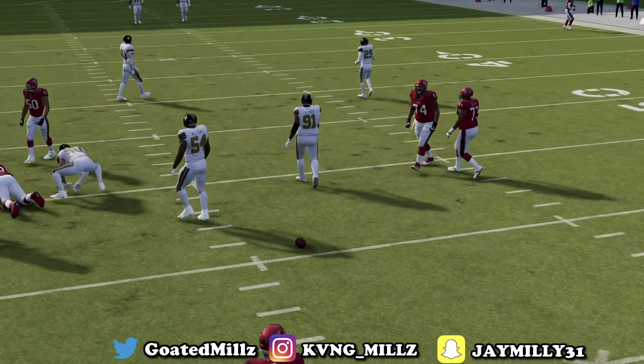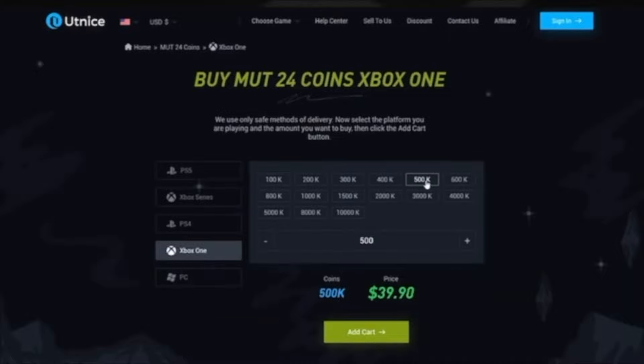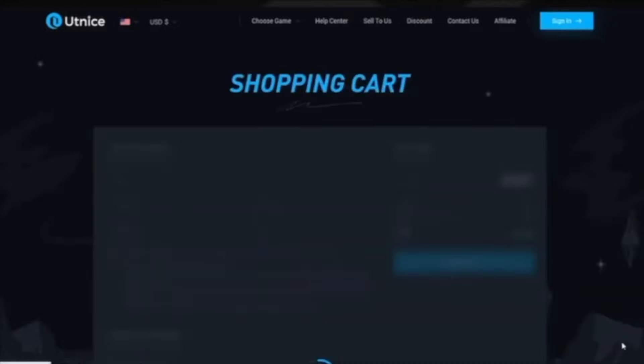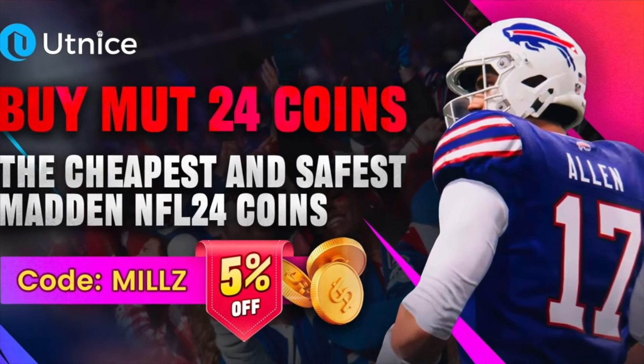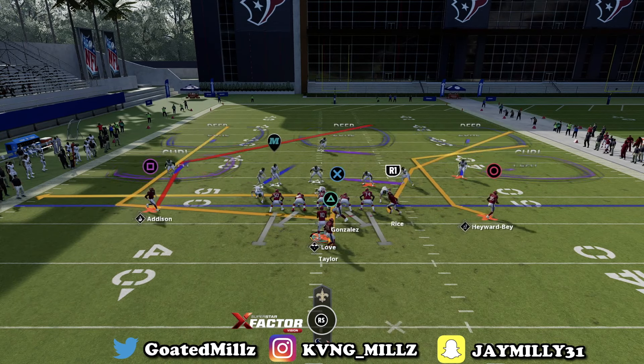If you're looking for the fastest, cheapest, most reliable Madden Ultimate Team coins to build the squad you always wanted, head over to my sponsor utknights.com and use code Mills at checkout for 5% off the order. Link will be in the description below. For this setup, you're going to be on the short side of the field — that's where you're going to want to be.